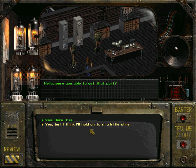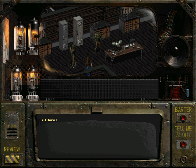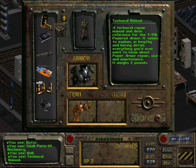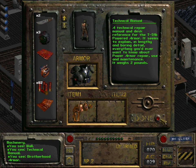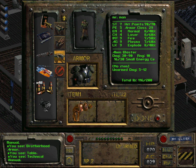The NPC asks: 'Were you able to get that part?' Yes, here it is. 'Great, let me just install this into the unit. Okay you are all set to go, here take this manual - if you have any aptitude with repairing things you should have no problem, good luck.' We receive a technical repair manual for the T51B powered armor explaining everything about power armor repair, use and maintenance. We actually need to repair the power armor ourselves.